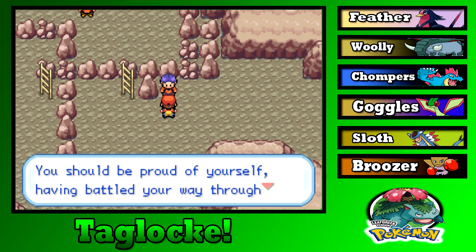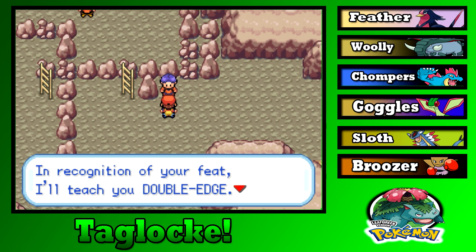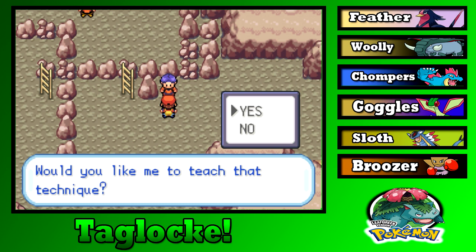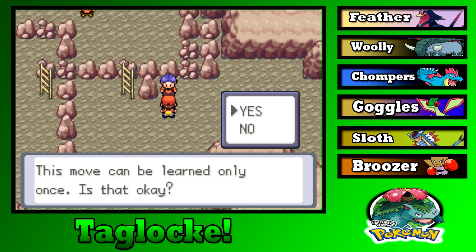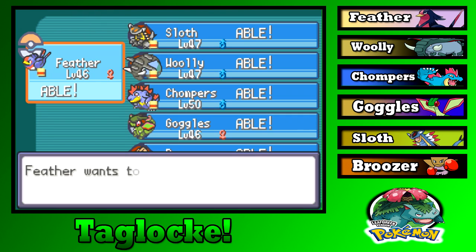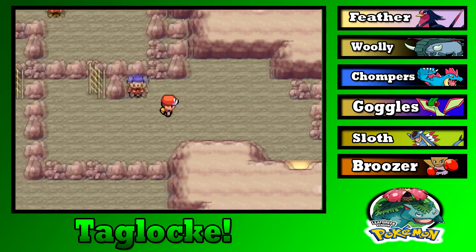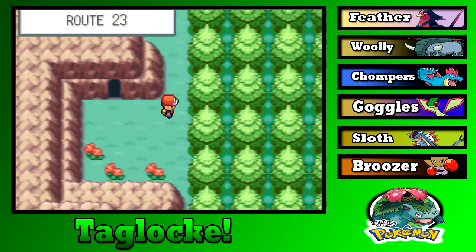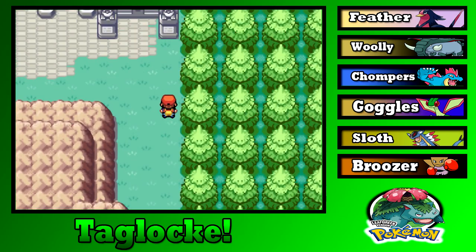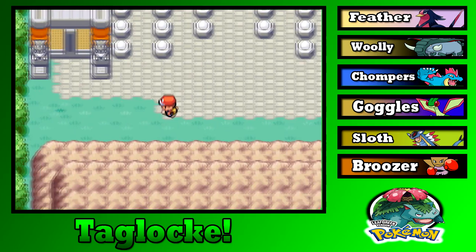You don't even know how to — you should be proud of yourself, having battled through Victory Road so courageously. In recognition of your feat, I'll teach you Double Edge. Would you like me to teach that? I thought we randomized the tutor moves. Oh well, I don't really want it. We already caught a Pokemon on Route 23 so not like we can catch one here anyway.